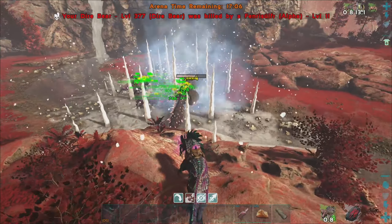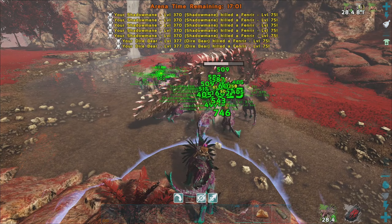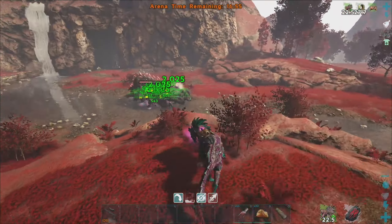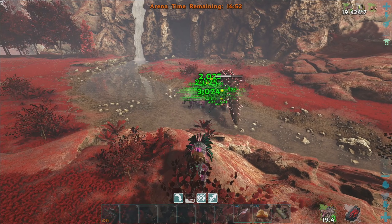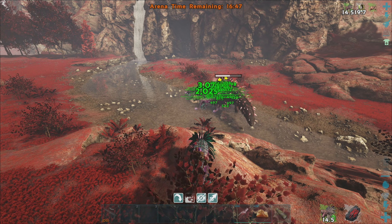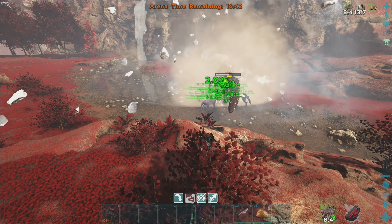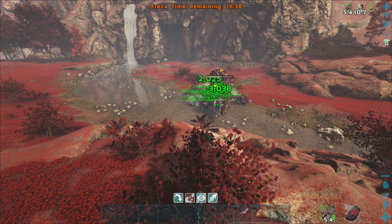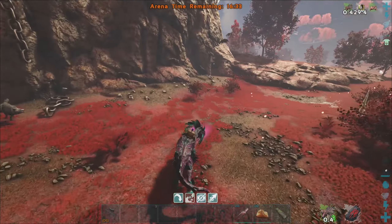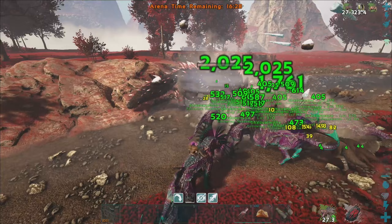Our first casualty — we lost a Dire Bear. The Dire Bears only have about 17,000 health though. They do have the Ascendant Saddles, but it makes sense those might be the first ones to go. The Megatheriums have closer to 40,000 health and the Shadow Manes have 50,000-ish health. It makes sense we'd be losing bears first. The Megatheriums only have primitive Saddles, so not great. I'm just going to keep running in here and sneaking in roars. I wish we had a Yutyrannus.